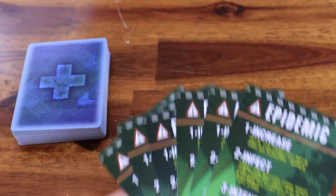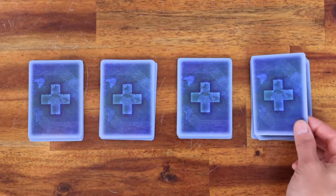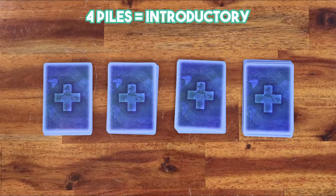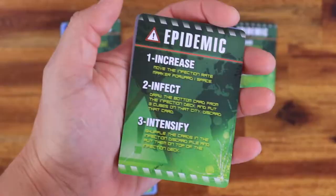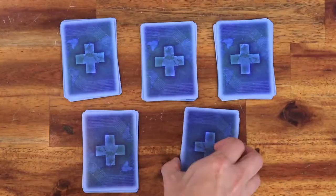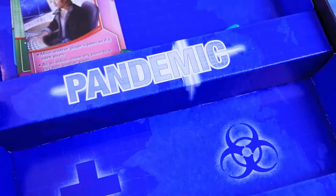Set aside the epidemic cards. Shuffle the remaining player cards and deal cards to the players to form their initial hands according to the number of players. Prepare the player deck by creating a number of piles of cards according to the desired difficulty of the game: make four piles for an introductory game, five for a standard game, or six epidemic cards for a challenging game. Once difficulty is decided, shuffle one epidemic card into each pile. Stack them to form the player deck and remove any unused epidemic cards from the game.